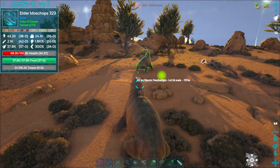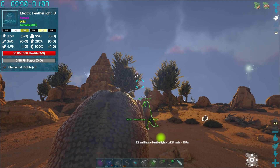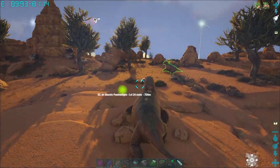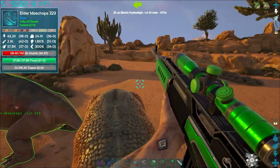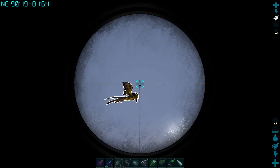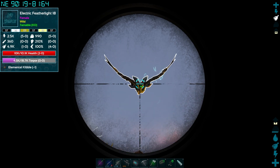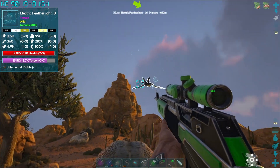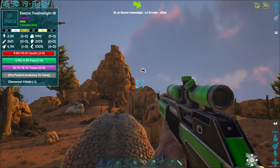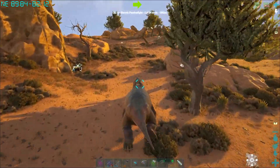We've decided, because we're that good, we're going after really low levels to get ourselves some eggs. There's an electric featherlight level 18 right in front of us - female. We're going to get these two here which are right near each other and go to the next stage. Lower level this time. It's down - we did something!